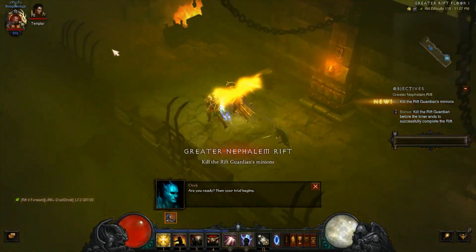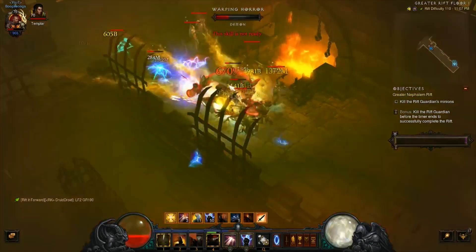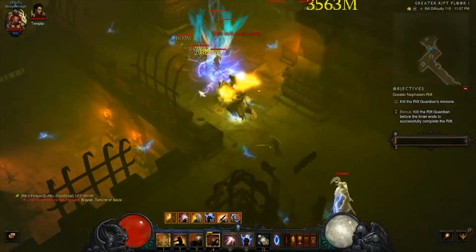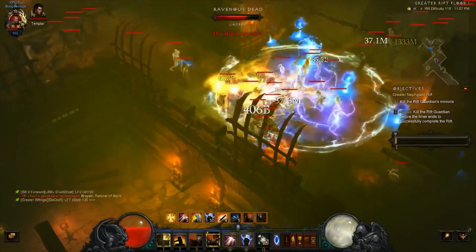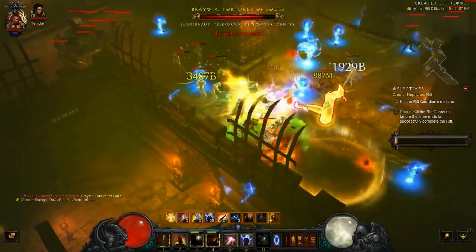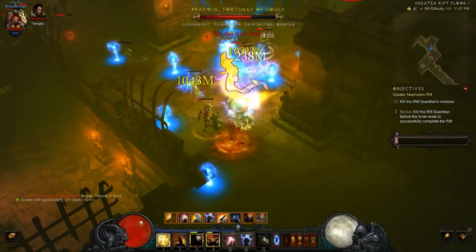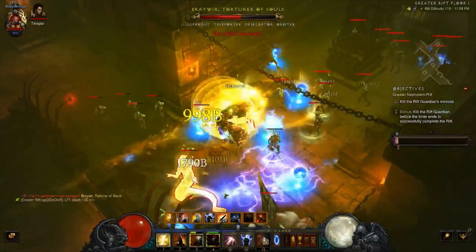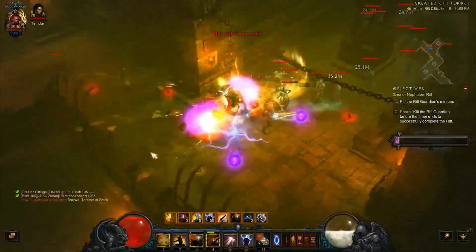When using this build the focus is on mobbing large mobs and really hunting down elites. Here I see the first elite so I throw some fists of heaven to generate wrath and get some of my stacks going. Then I can start spamming Heaven's Fury for damage. You want to time your debilitate on the same cycle as your holy if you don't need the damage mitigation, and really just spam the iron skin and Akarat's Champion - you want to keep those at a hundred percent uptime whenever possible, same with your law, so that the elite melts pretty quickly.